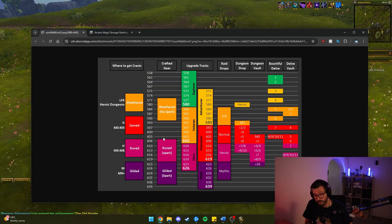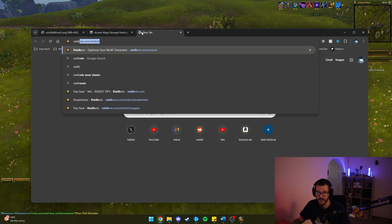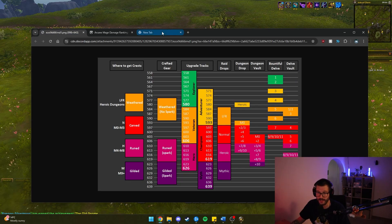Just a little disclaimer before we get into the rest of the video: I think bis gear is complete bait — well, not complete bait, but item level is king almost all the time. That's the way the game has been tuned recently. So if you have an item that has intellect on it and it is higher item level, it will almost always be better. If you want to be 100% sure, you can always sim. You can use raidbots.com to compare items. But if you are a somewhat new player, item level is almost always king.